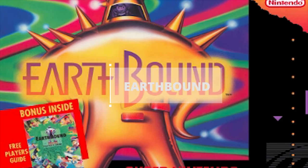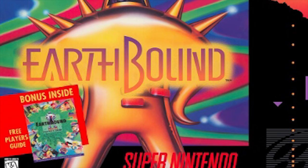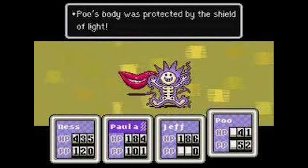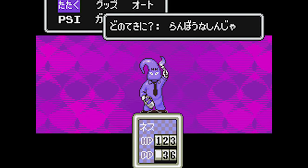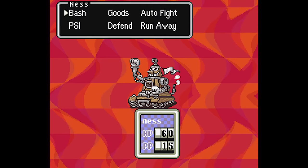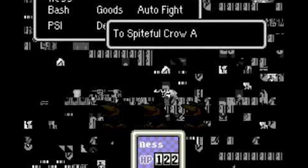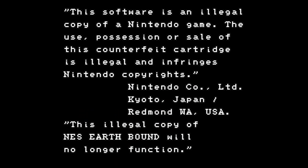Earthbound: Despite being an old game, Earthbound had one of the most amazing anti-piracy measures ever seen in a video game. Those who pirated the game would experience enemy encounters that would become eerily more frequent, which made it a real drag. And if you still managed to make it to the end, the game would freeze and your save file would be deleted — which would make you want to throw the monitor out of the window.